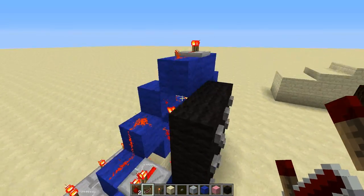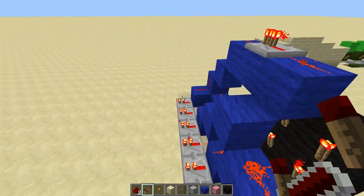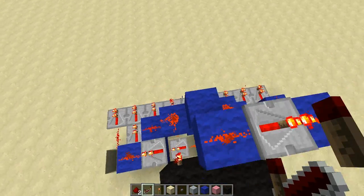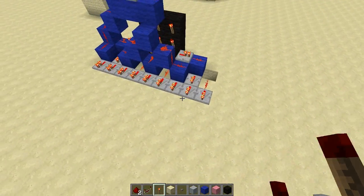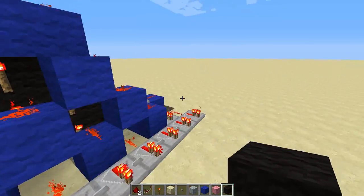Now basically we have all the buttons separated. So that's button one, pressing number 2 is that button, number 3 is that one, et cetera. Let's move on to the next part.